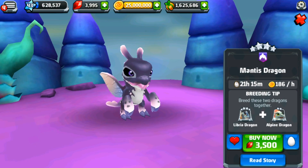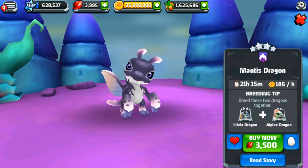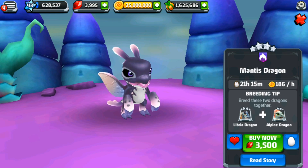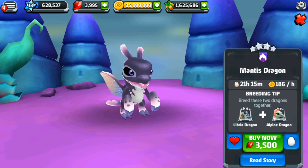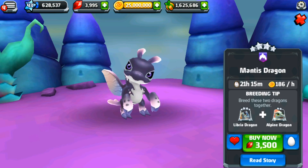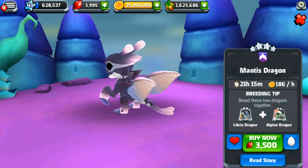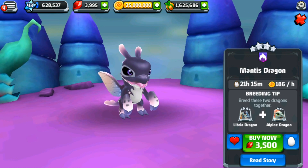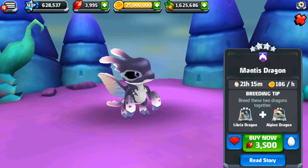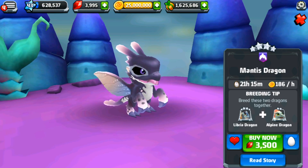It needs a Labria — oh my gosh, yes! A Labria and an Alpine Dragon. I am so happy — I have more than a handful of Labrias. We have four of them and an egg I need to hatch. We also have one Alpine Dragon. I'm not sure if we have an enchanted variety, but I can definitely check, and then we can hopefully get both of our breeding caves up and going so we can have this Mantis Dragon!